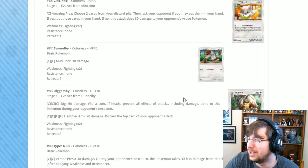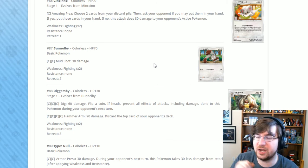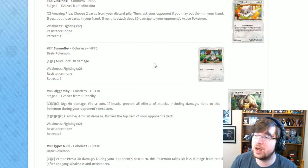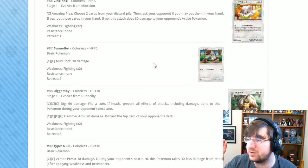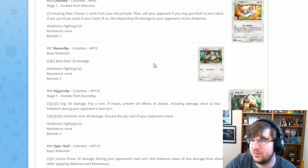Next is Diggersby. It has Dig for three Colorless: 60 damage, and flip a coin — if heads, prevent all effects of attacks including damage done to this Pokémon. Then Armor Arm for four Colorless: 90 damage, and look at the top card of your opponent's deck. I don't really care for Diggersby.